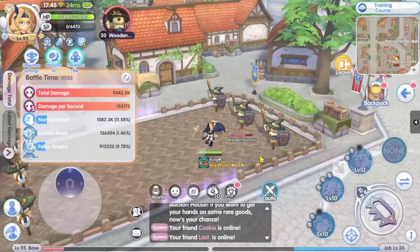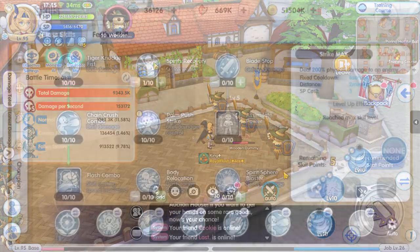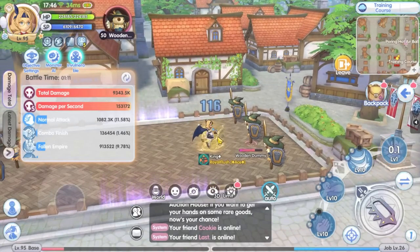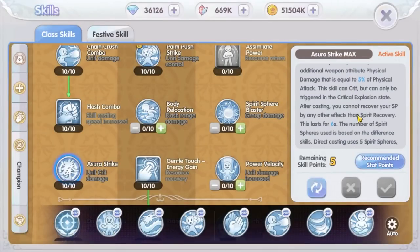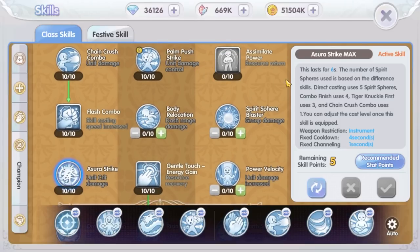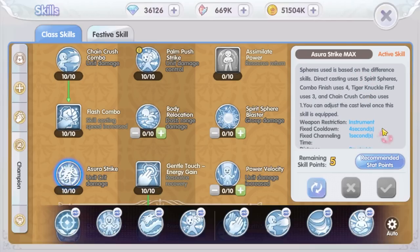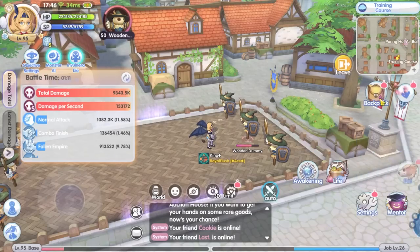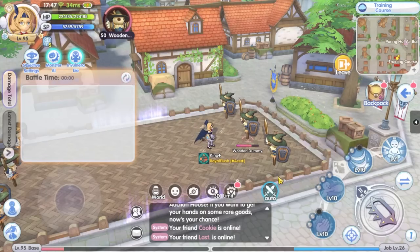It definitely increases the DPS, but the downside is that if you put it on auto you will use a lot of SP potions, because it consumes all of your SP each time it is used. I don't recommend using the Spirit Recovery skill because you will just stand still while recovering SP, and it won't recover much anyway. It is easier to just use SP potions — you may want to use a few types of SP potion to recover faster. The SP potion penalty lasts six seconds, during which you can't use other recovery methods except Spirit Recovery. But Azura Strike itself has a four-second fixed cooldown, so after four seconds just wait two more seconds, then use your SP potion. So that leaves two options: use Azura Strike on auto but prepare lots of SP potions, or don't use it on auto and reserve it only for PvP, MVP hunts, and instance bosses.